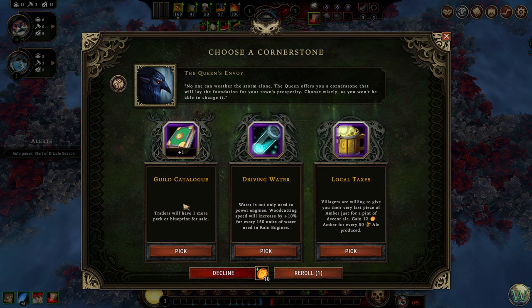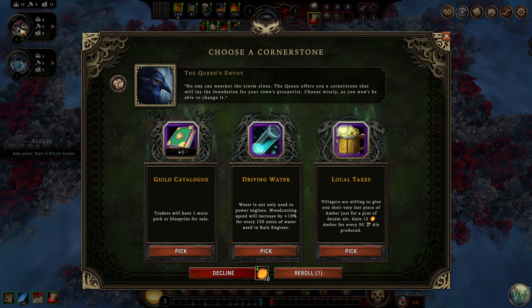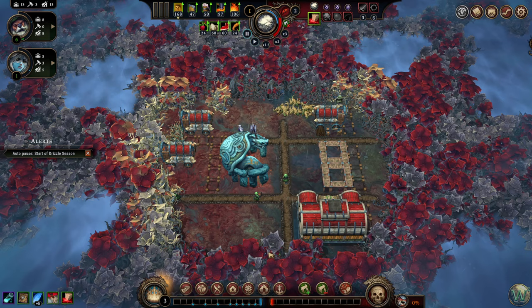Cornerstone choices: Guild Catalog — traders have one more perk or blueprint for sale, can be useful. Driving Water — woodcutting speed increases by 10% for every 150 units of water used in rain engines, that could always be useful. Local Taxes — 12 amber for every 50 ale produced. We do have beavers and beavers like ale, but it's very early for this one. I think I'll take Driving Water. We haven't started the rain engines yet so we won't get a benefit yet, but I like the idea of it.